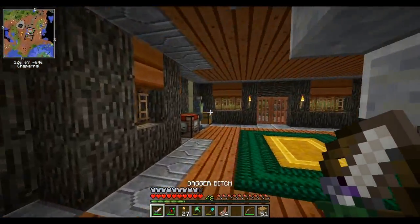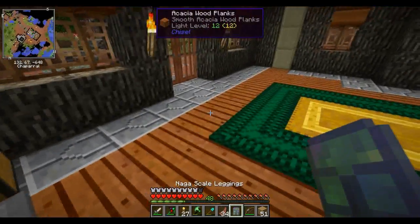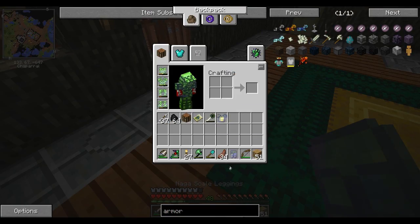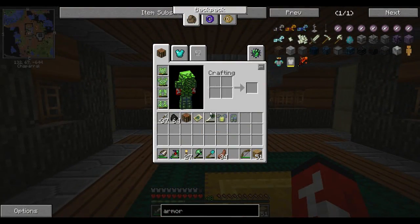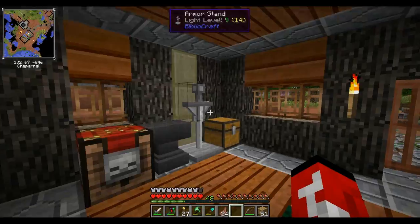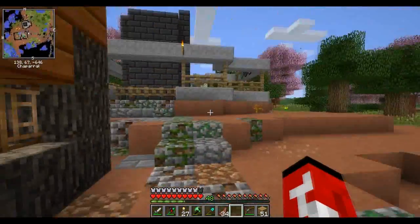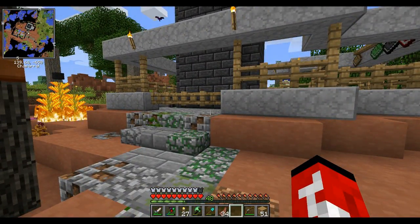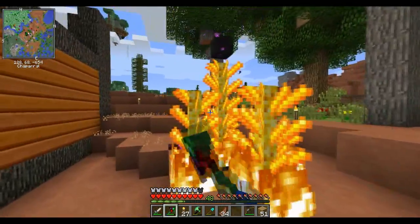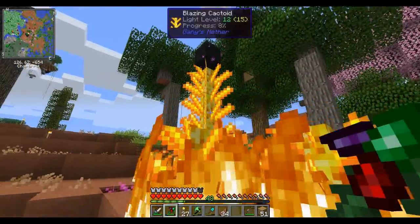Put everything away - we got a bunch of redstone if we ever need it. If I take these off... the achievement isn't triggering. I might trash those and recraft the naga scales to get the achievement. That's kind of dumb - I don't know if the achievement was open when we originally got the items. I still think it's dumb that I already made the armor and feel like I deserve the progress.